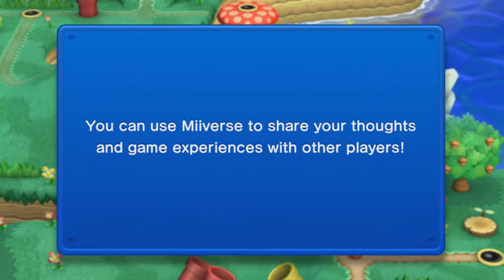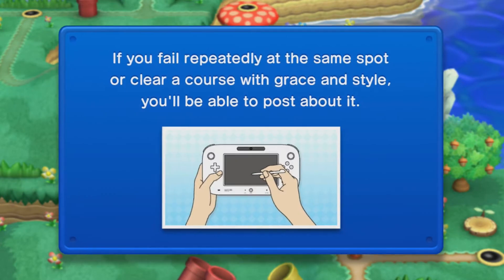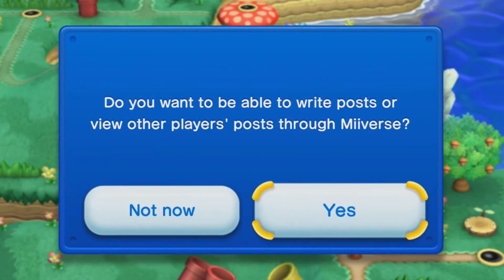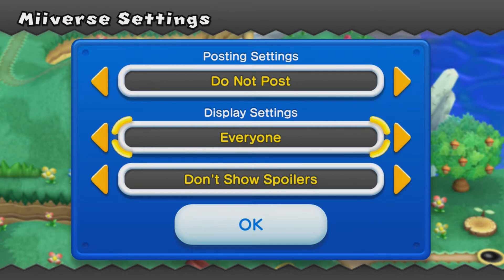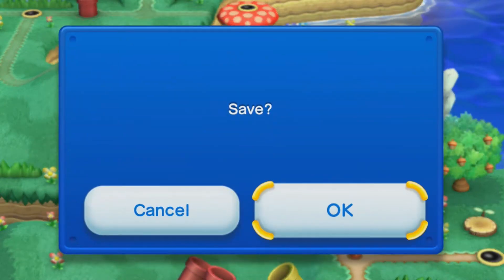That unlocked the next level. Oh yeah, I forgot about this — you can use Miiverse to share your thoughts and stuff. Like if you fail repeatedly, it'll give you advice from other players. I really don't want to post because I don't want to interrupt the gameplay, plus I'm not using the gamepad, so I'm not going to post. I will show the stuff though. I already have Miiverse set up. Save? Sure.